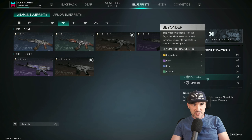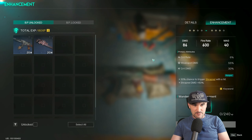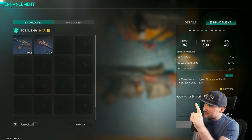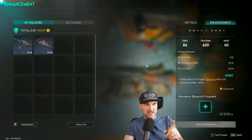Here you see blueprint fragments with the same name: Huntsman, Wanderer, Operator, Juggernaut, Beyonder, and so on. When you right-click on one of those already built blueprints, enhance them and you will need Wanderer blueprint fragments right here. And you get those by picking up blueprints all over the map — I will tell you in a second how to get those.